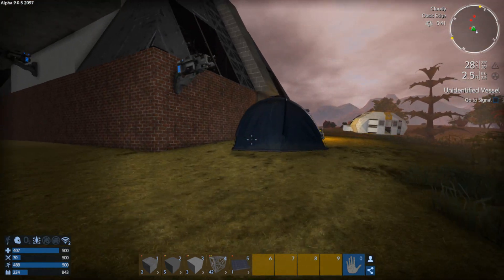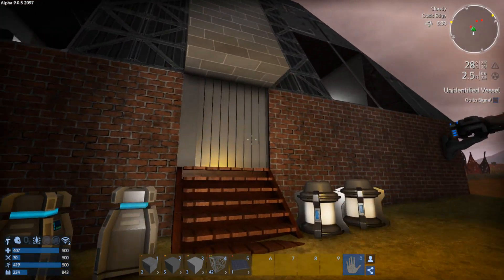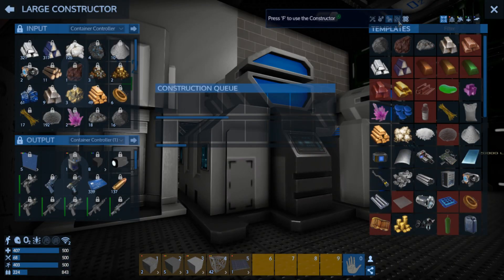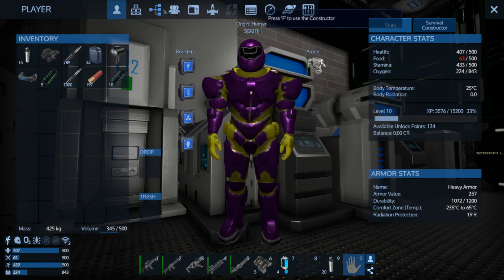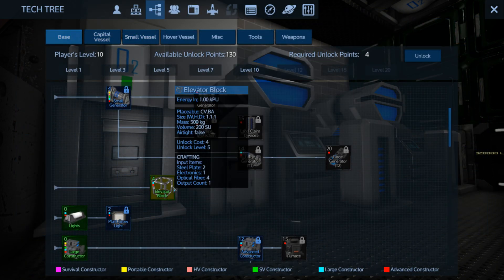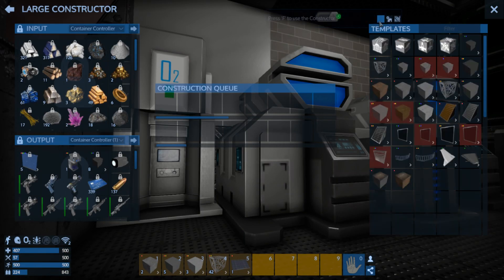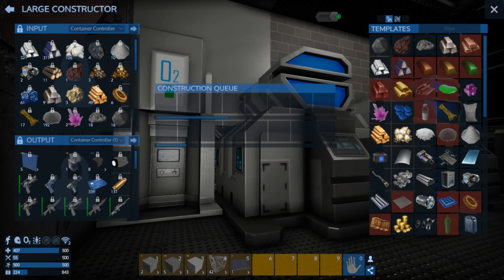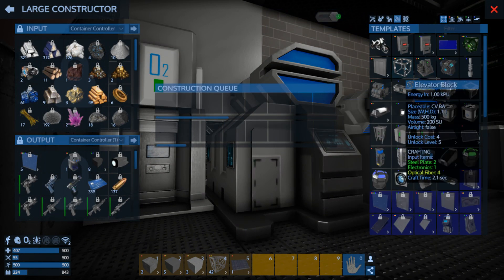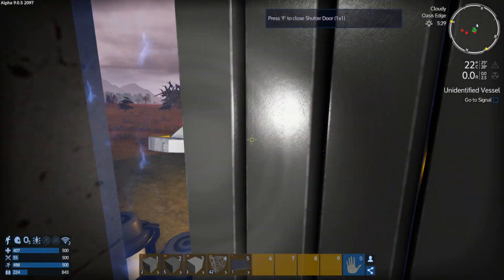We're gonna take her out for a spin once I've actually got a way of getting up to her. Can we have some elevator blocks, please? Do I need to unlock them? I think I do - under base. Elevator blocks, we're gonna need about five or six. Just to be sure, to be sure, to be sure.